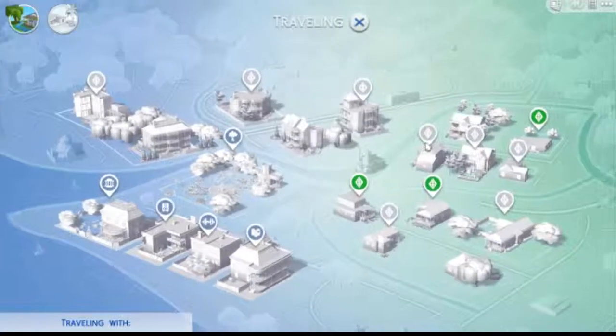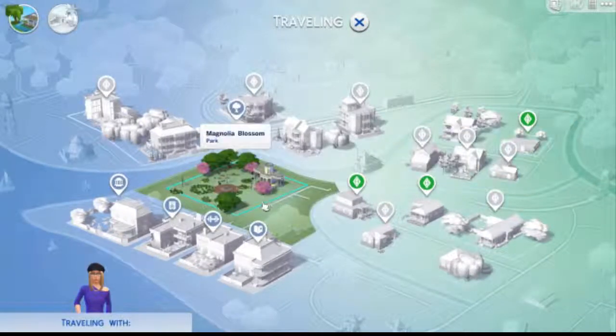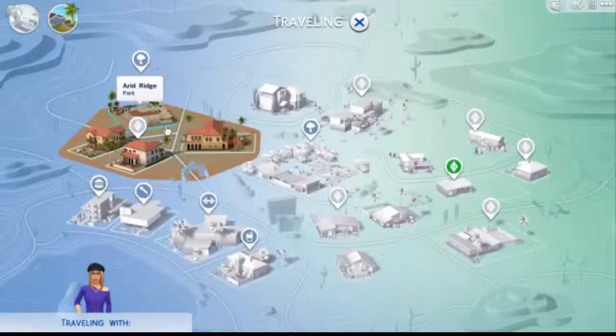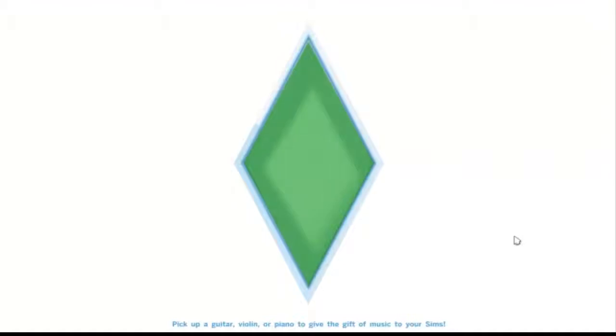Nobody's probably going to even want to look at us, but you know what, we could try. Let's go to this place. I actually built this place because when the pools came out — which I was so happy about — I don't understand why they didn't have pools in the base game. They should have already been there. But I'm glad they have them now, even though I still wish it was there from the beginning.